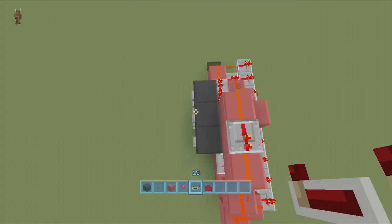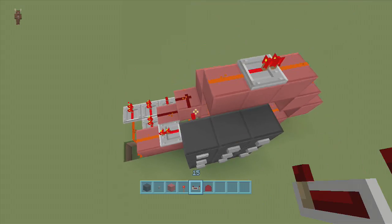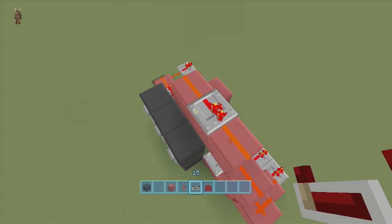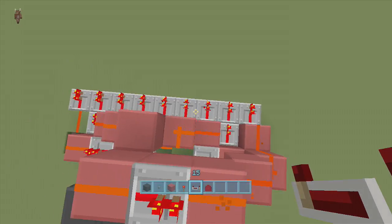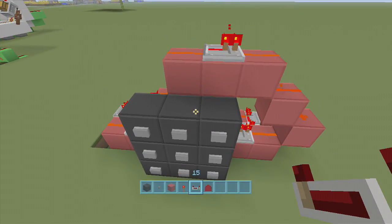Now if you click individual numbers, only one repeater should go off. If more than one repeater goes off, you messed up somewhere. Let me click one - one repeater goes off. Click two - another repeater goes off. Click three - one repeater goes off. If two or more repeaters go off when you press a single button, you did something wrong. That's how you wire the numbers to work independently.